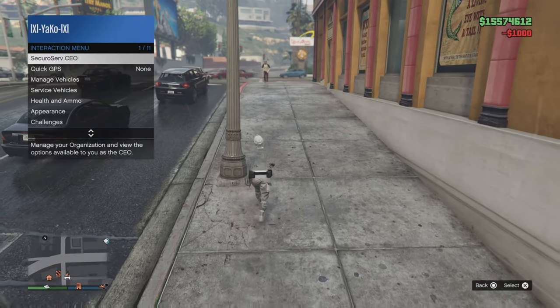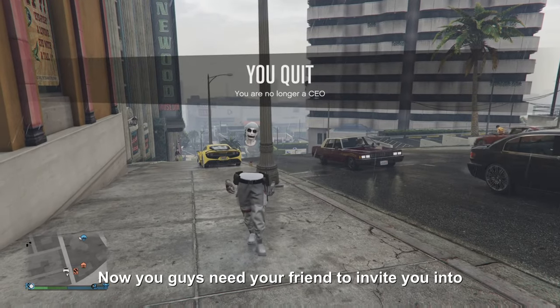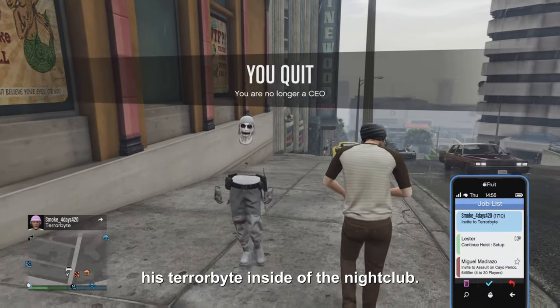You guys need your friend to invite you into his Terrorbyte inside of the nightclub. Once you guys load into the Terrorbyte, you need your friend to be standing in front of this door in the option to exit.